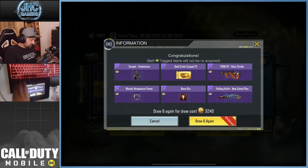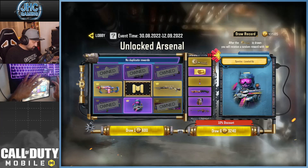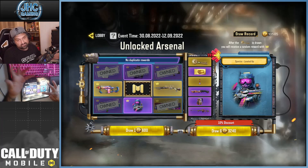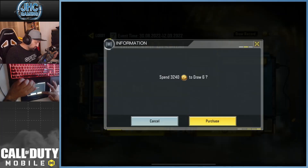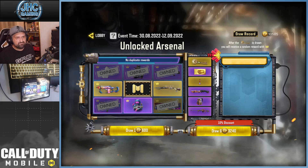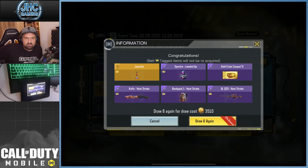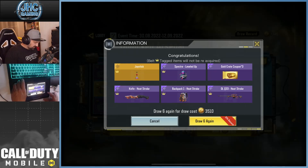We got Seraph Tombstone! The next spin is 3240 with the ten-spin discount, guaranteed to get at least this cool soldier. I think the Specter soldiers are awesome, so we'll go for one more spin. If I get the gun instead of the soldier, not a big deal — it's always cool to add new legendaries to the collection. Probably my last spin. We got the Specter leveled up!